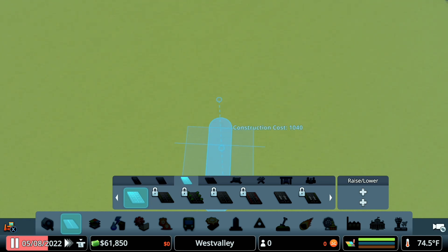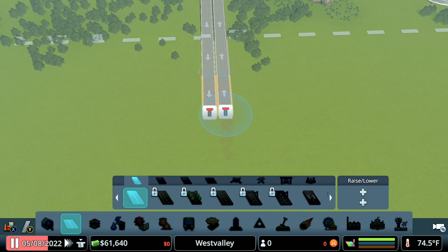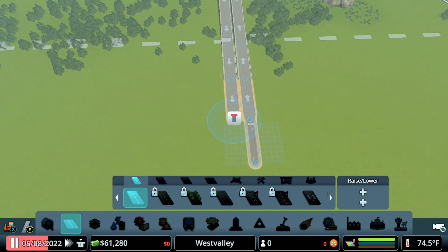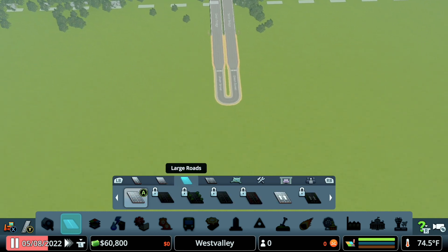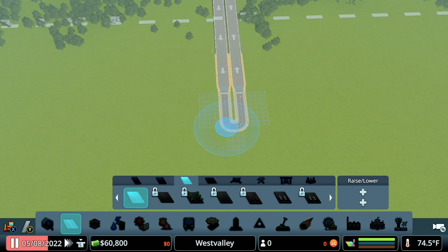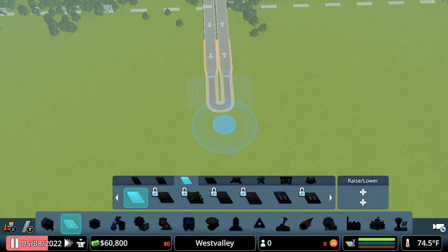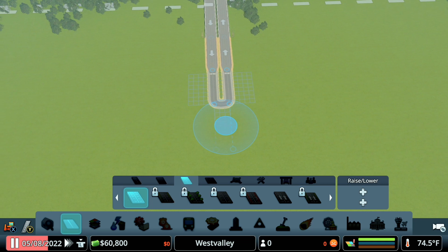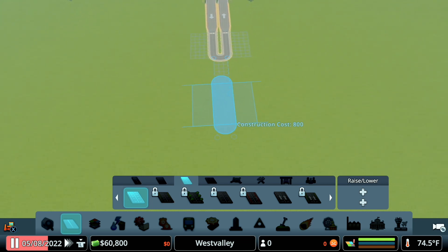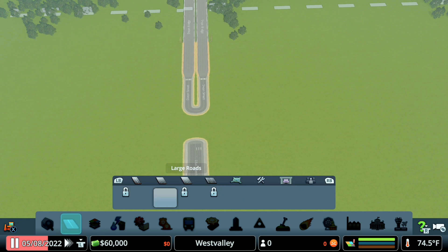I'm just going to try to draw a straight line. There we go — there's one, there's two. Now I should be able to come in here with my six-lane and line that up. Just a little nudge. There we go. Put it right here — kind of get it straightened out. Looks good to me. And we'll just go ahead and do our one-ways.